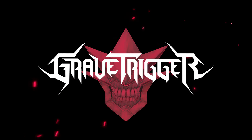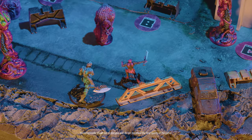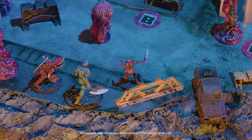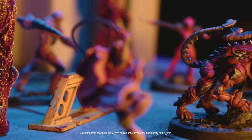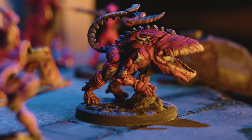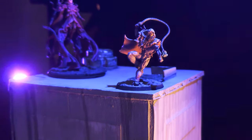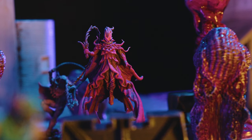Grave Trigger is a skirmish and campaign game that takes place in a world grotesquely mutated by humanity, where resources are rare and reclaiming technology is the difference between life and death. You battle using Animus Reactors, sentient parasitic power armor that absorbs its human host in exchange for terrifying strength.